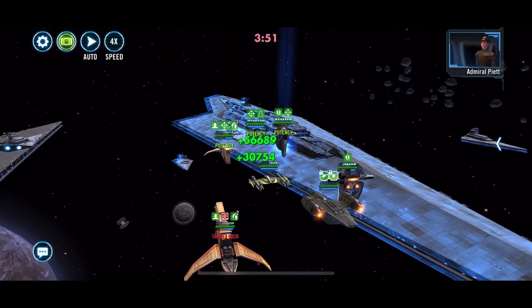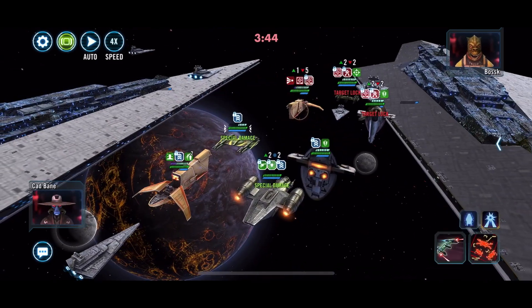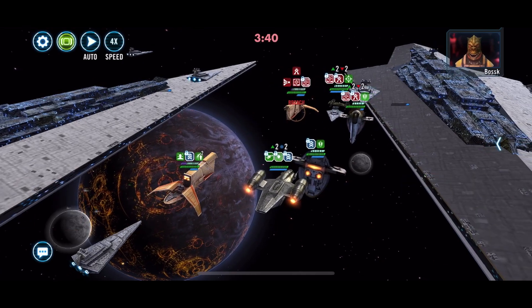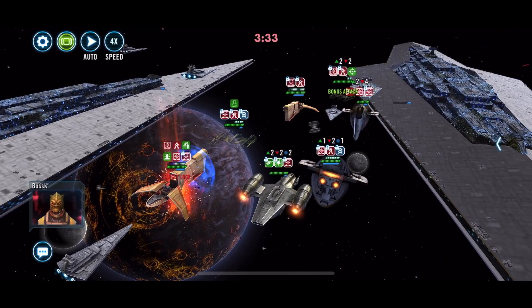Boba Fett is definitely the biggest threat right now to us, and there we get that. Then we're just going to keep hitting because we can't get around the target lock on them — and there we go, now we can with Razor Crest.